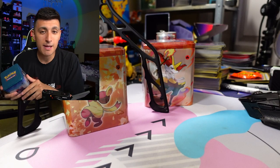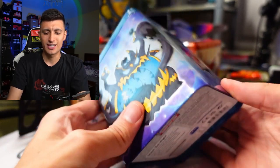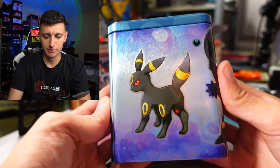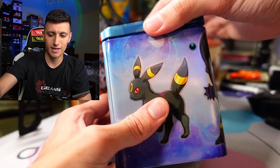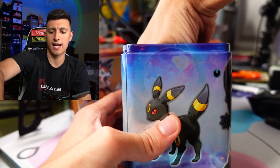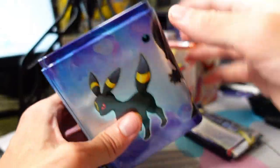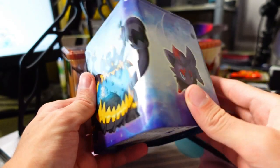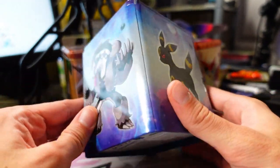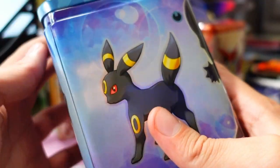We're gonna have a little tin battle right here of three tins. I like the Umbreon side the most. They've done these tins before, but these are new colors and new packs, I believe. Three packs inside and then a coin. This is a pretty solid container for whatever you want to use it for. Unfortunately, it doesn't lock on super tight at the top, but it should get the job done.